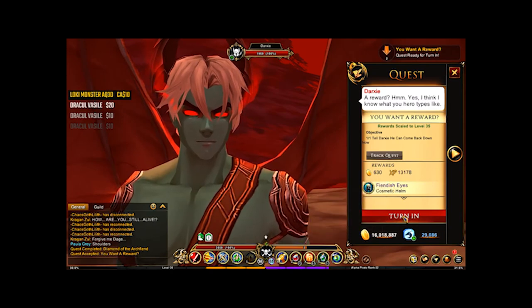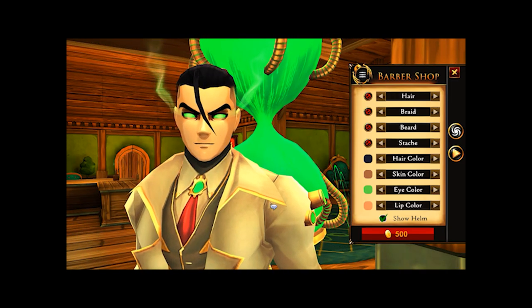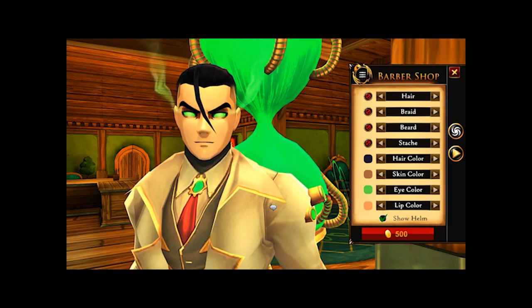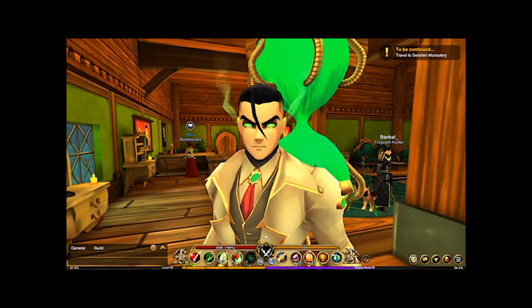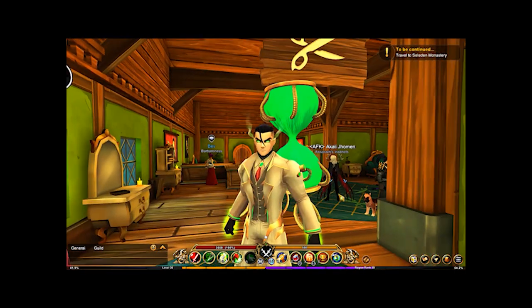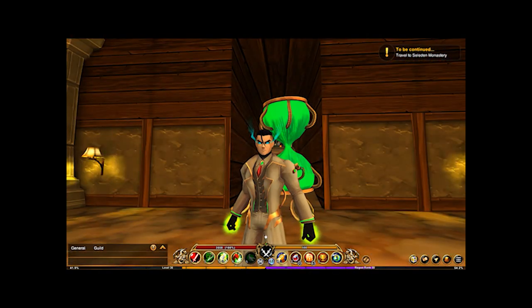Once you finally get the diamond, head back to Darksy and you will receive the Fiendish Eyes. In my previous video I did say this was the first color custom item, but it turns out there are actually several different color custom items that I had forgotten about — I've just never used them before. This is the first color custom item I would actually use. Perhaps I should make a video on color custom items at some point. Anyway, that is it for this video — hope you guys enjoyed and I hope these tips helped you out. Thanks to my YouTube members for their support, and thanks for watching!